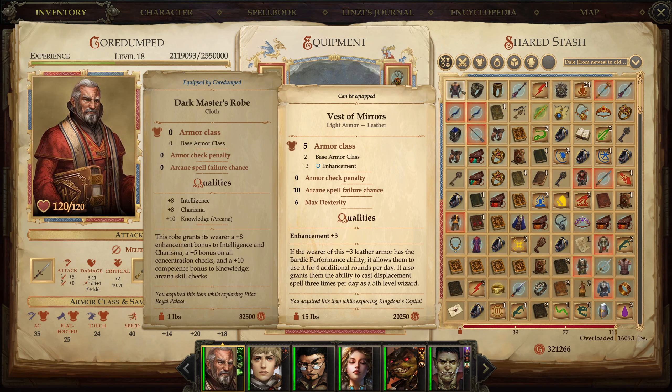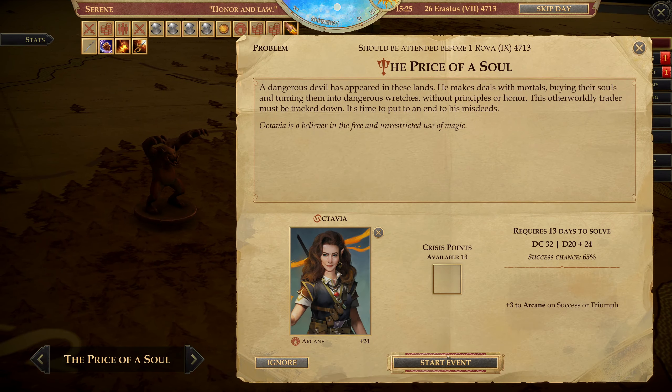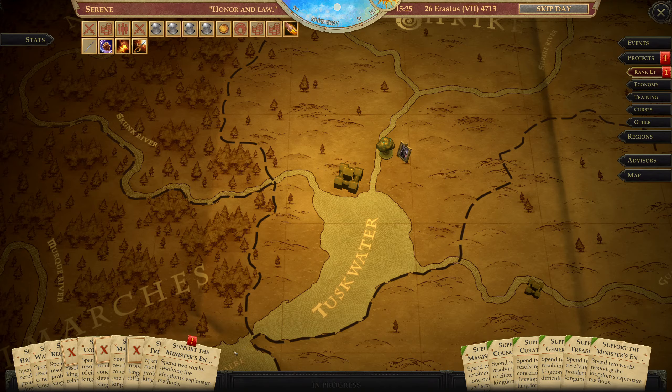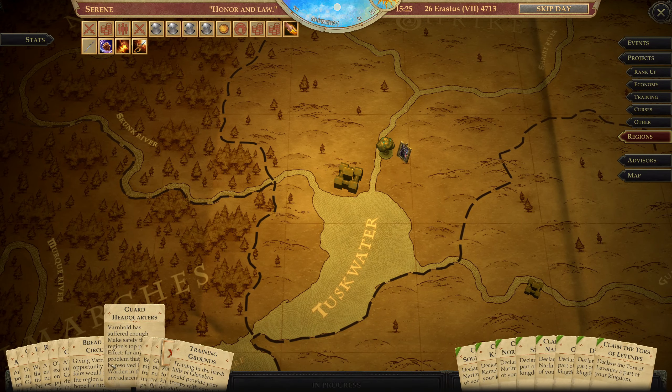Festive Mirrors — if the wearer has bardic performance, they can use it for four additional rounds per day, and can also cast Displacement. It's just money. Success here — let's put some people on these. Military, go. The price of a soul, go — it's a problem, do I care about this? No, 65 should be enough. We have a rank up, and I wanted to upgrade the North Narlmarshes region.